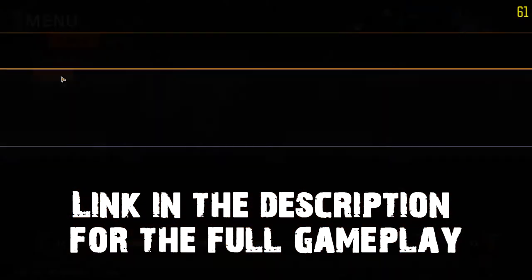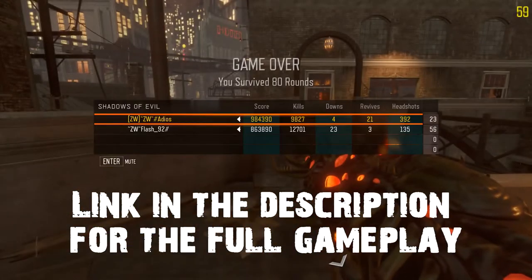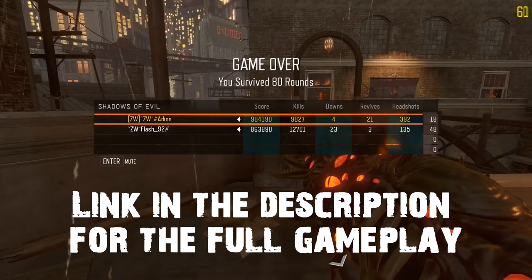What's going on guys, my name is the Adias, bringing you Shadows of Evil level 80 co-op with the Flash, my partner here.